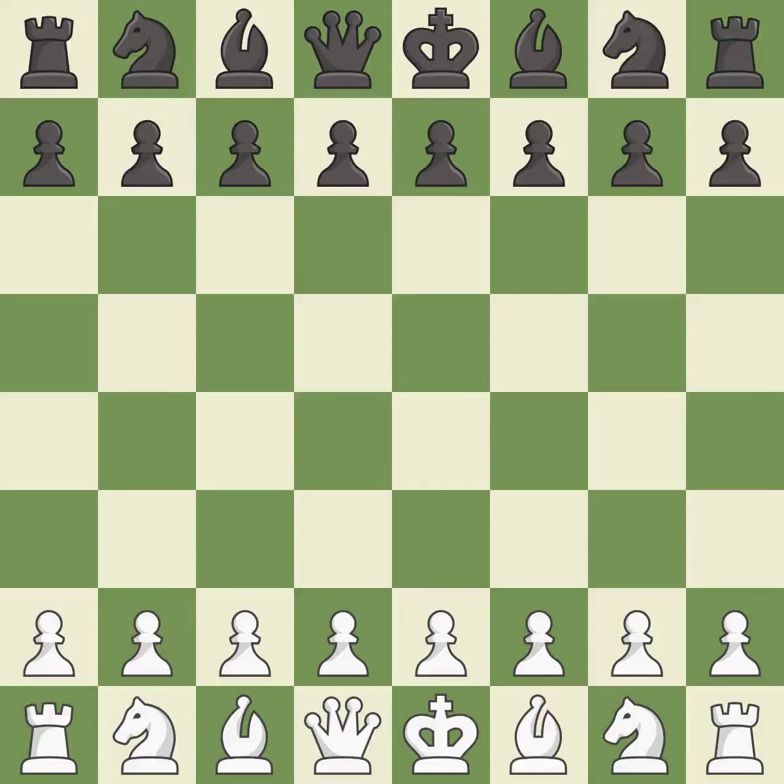English opening, four knights, kingside fianchetto line, g6-5.d4. Sharp, a back-and-forth game where both players had chances. That game was pretty competitive. Black pounced on their opportunities in the opening. White was a cut above black in the middle game. Both players had a nice endgame.